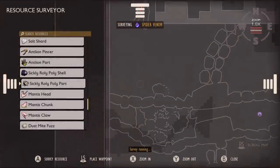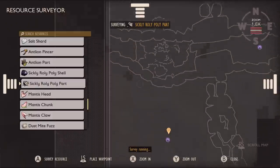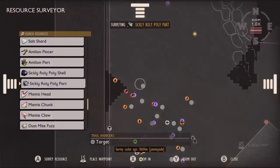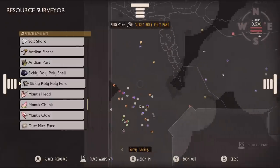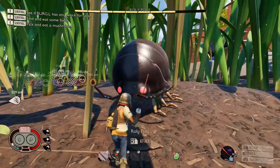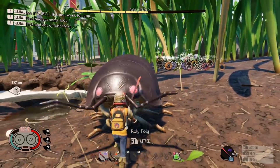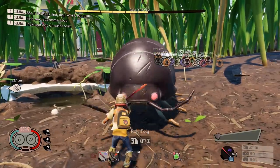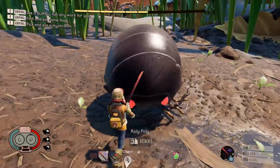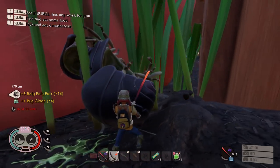Obviously once you've got some of these parts you'll be able to use the scanner to find them, but there's a few little issues with this. If you try scanning sickly roly poly parts it won't bring up any roly polies — not even the sickly versions to the south. They might correct this by the time the update goes live, but they might want you to use the proper roly poly parts. The new roly polies have about two and a half extra chunks worth of health compared to the regular sick ones — they're more tanky. They don't really have any new moves; they'll do pretty much the same thing as the sickly ones but hit a little bit harder.